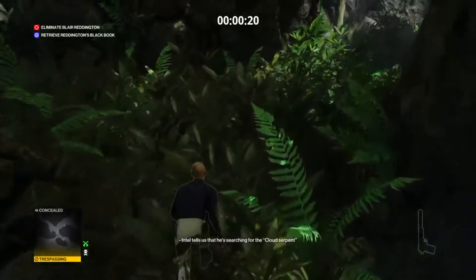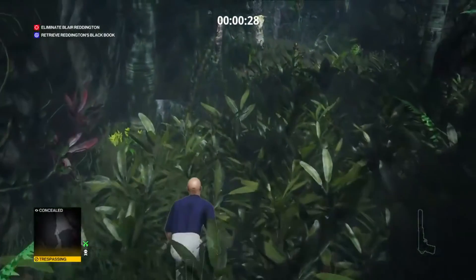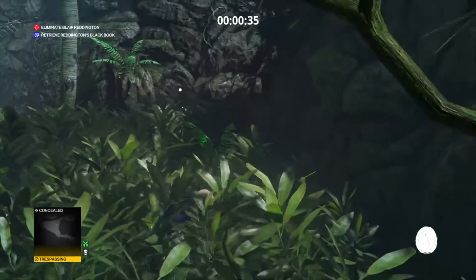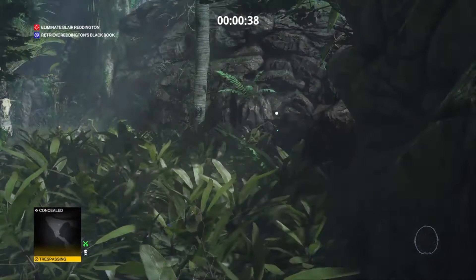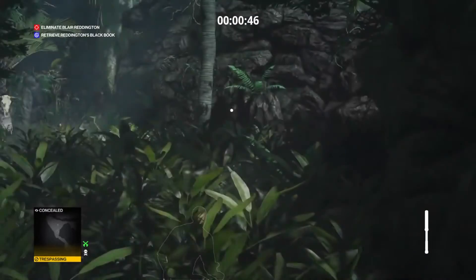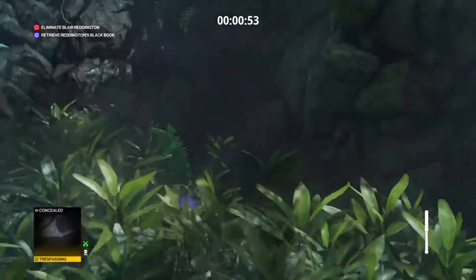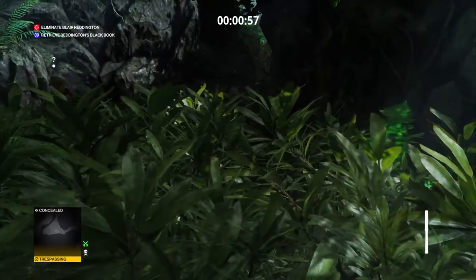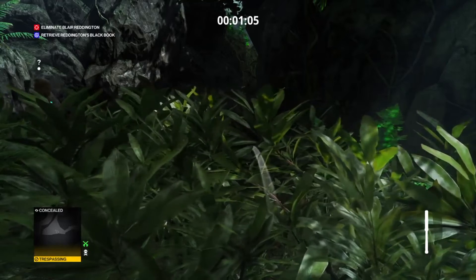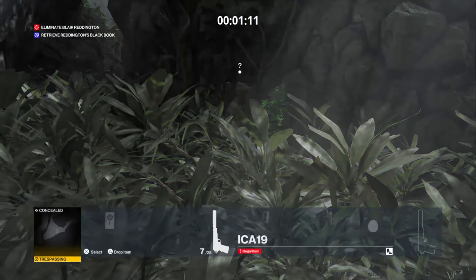Intel tells us that he's searching for the Cloud Serpent in the jungle just outside the village. Like before, we're going to take out that guard. He actually noticed me. We're going to get a disguise. Around here is where I'm going to lose the baton — I don't know exactly what happens. The guys on the cliff are walking away, so we can take this guy out pretty easily, but lure him over here because Reddington can see you attacking this guy.